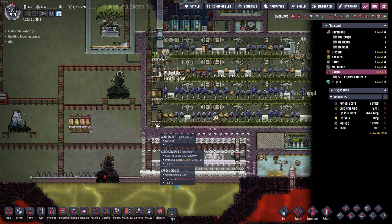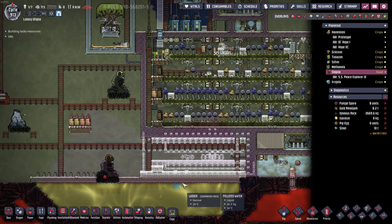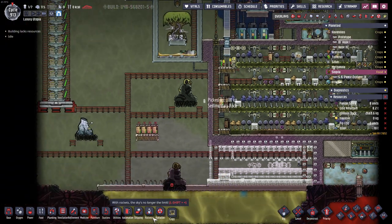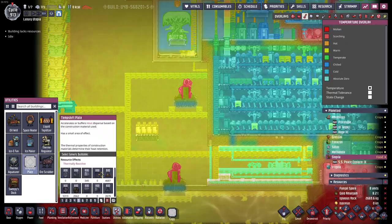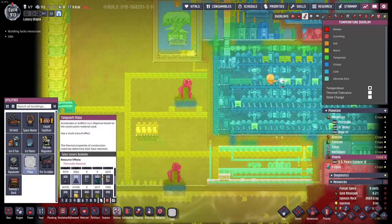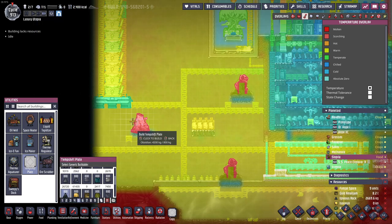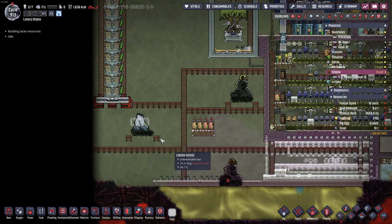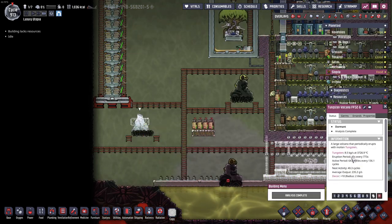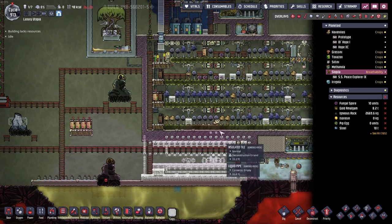We have ladders here; I guess we can make these airflow tiles already, also here. And if I want to start here a bit, we can also make some temp shift plates — which are very important — out of obsidian, to make sure we distribute the heat. Once this volcano erupts — which is still 40 cycles away, so we have some time — we're going to open this up a little bit.